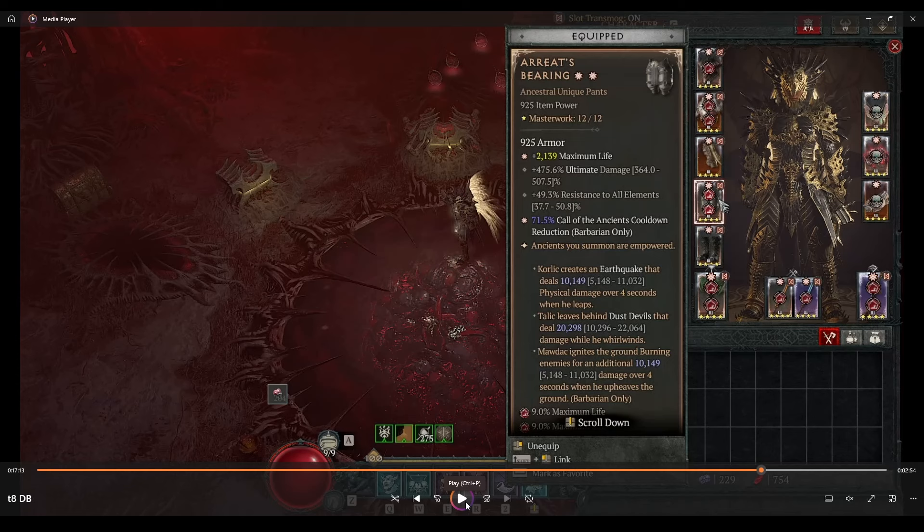For the pants, you really only need one roll into Call of the Ancients cooldown. It will be capped at 12.5 seconds unless you use the Marshal glyph, which gives 100% uptime. 12.5 seconds is just under 50% uptime — a lot of people say it's 50%, but there's a delayed animation when you use the skill that subtracts just under one second of damage. The pants are fairly cheap since you don't really need a GA roll; you just want 71% Call of the Ancients cooldown.